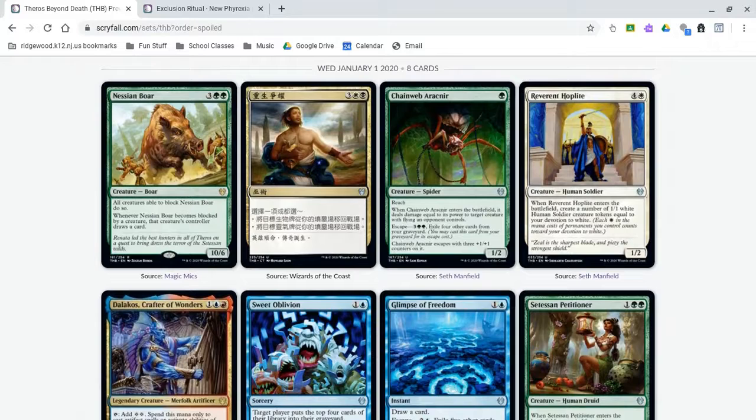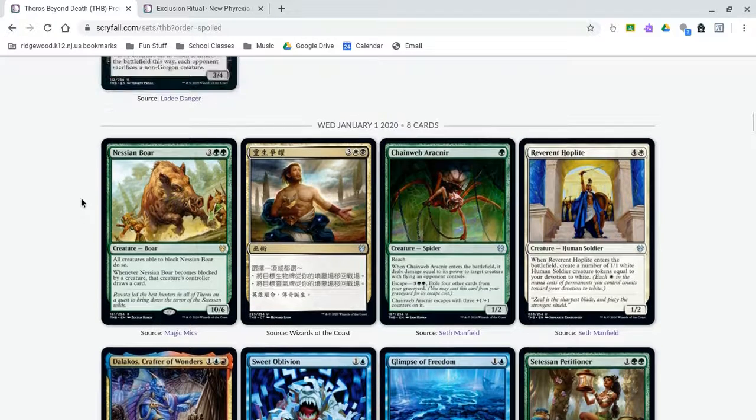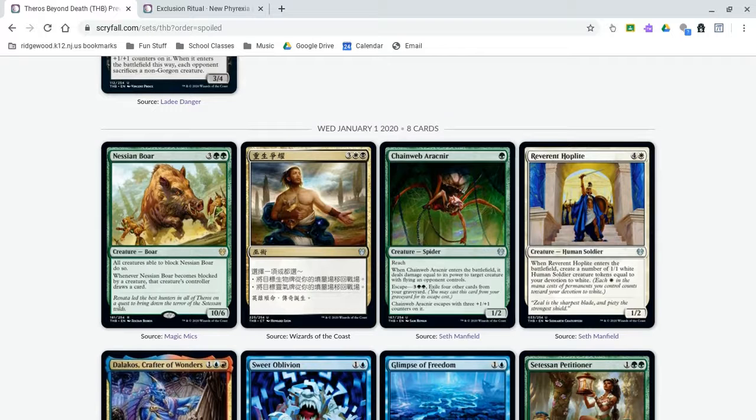We also have Nessian Boar, which is a strange card. It's a 5-mana 10/6 with a Breaker of Armies ability, but whenever it becomes blocked by a creature, that creature's controller draws a card. Breaker of Armies is good because it basically wipes your opponent's board and lets you get in with other things, but letting your opponent draw that many cards really isn't worth it. In Limited this is going to be amazing, but in Standard, against other creature-based decks, your opponent gains so much card advantage. If it sees play in a green stompy deck, you might only see one or two of. It's interesting, but I'm not too sure.